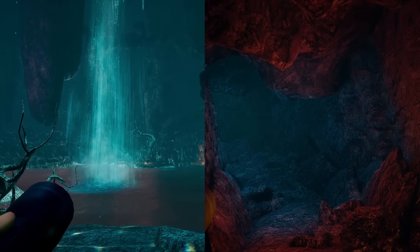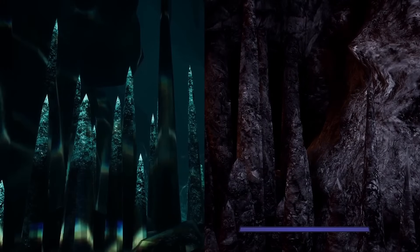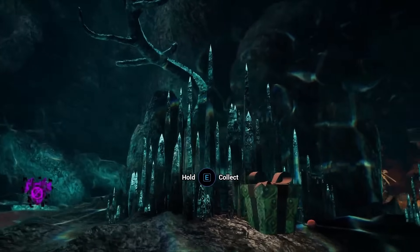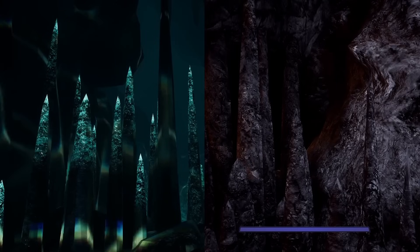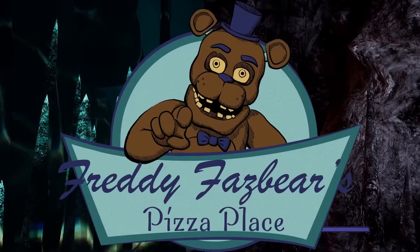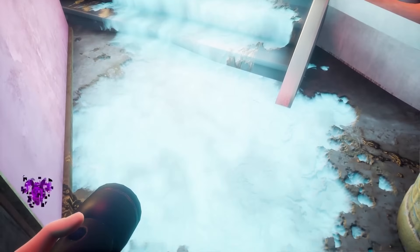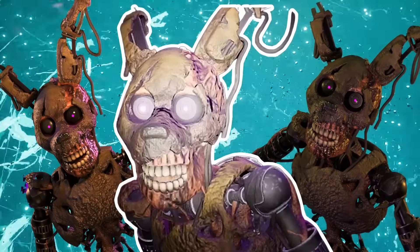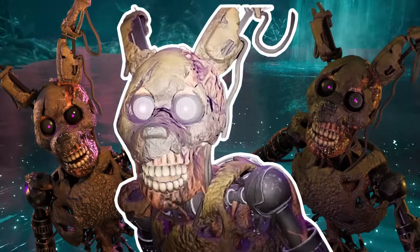So if we can assume Fazbear's Entertainment used this water to power the charging stations and even the machines used to recharge your flashlight, then we can also assume they would harvest as much of this energy for the rest of the Pizzaplex. I think the other caves already proved this — all of the caves in this scene have the same design, but the major difference is that those rocks are missing the blue luminescent light and the blue water. This insinuates that Fazbear's Entertainment has already extracted the water and power source from those caves to power the Pizzaplex, except for this one small cave that still has the blue water.